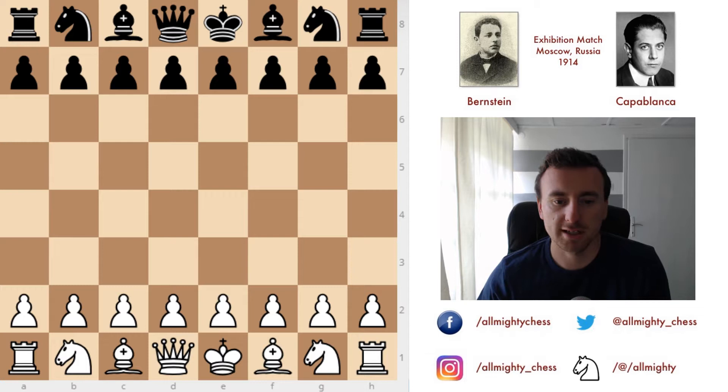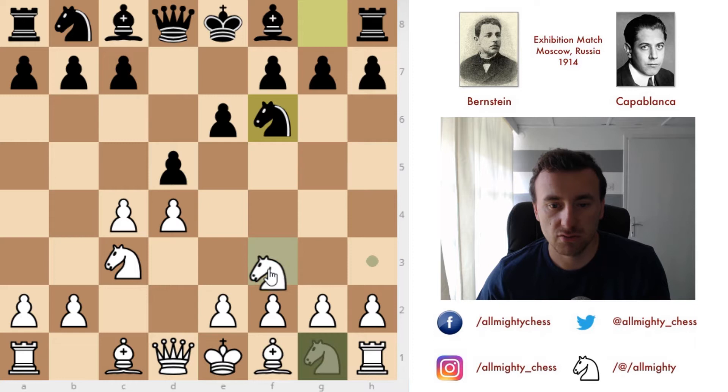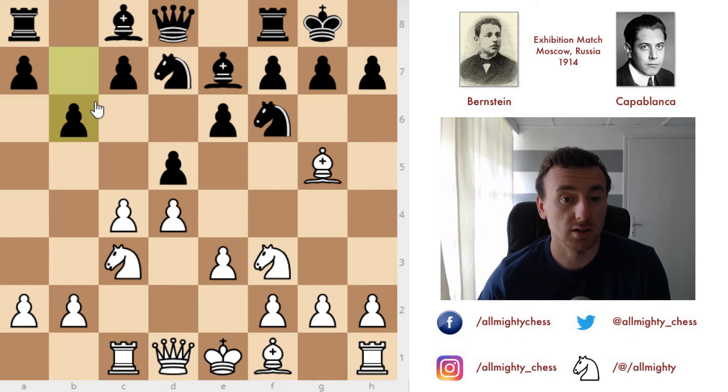So Capablanca is black, Bernstein is white and he starts with d4. We see the pretty standard Capablanca Queen's Gambit Declined setup: after knight to c3, knight to f6, knight to f3, bishop to e7, bishop to g5, and now castles. Usually what we saw in that match against Frank Marshall, Capablanca used to play knight to e4 — the Lasker variation — where he allowed knight captures and pawn captures on e4 in the center. But here he continues with castles, a more cautious approach and definitely a better variation; it is after all a main line. We see e3 now and knight from b to d7, normal development. After this we see rook to c1 and b6. The clear idea for Capablanca is to develop the bishop on b7, because he doesn't imagine developing it on that diagonal any time soon.